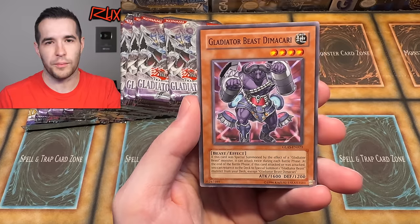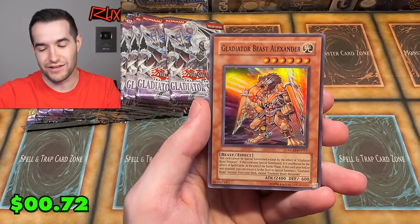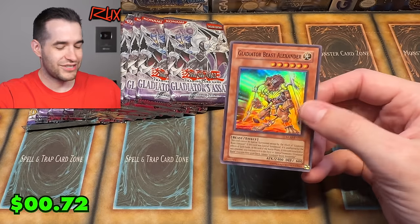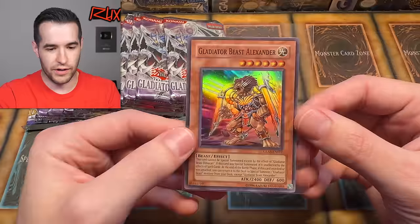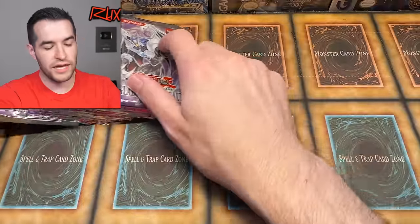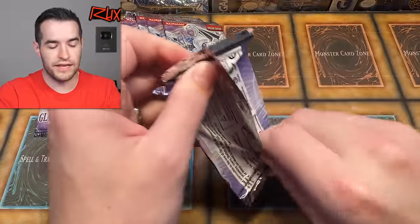We have Demacari and Alexander. Okay, just a super. We're not gonna make a short out of this. Gladiator Beast Alexander. Let's open the Chaz pack. Two supers so far — yeah, we're getting something, but not much of something. Let's say that.